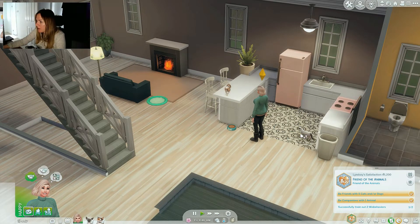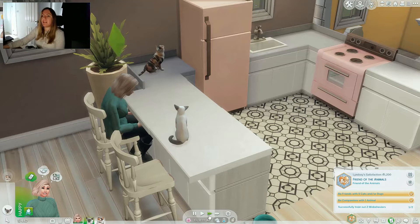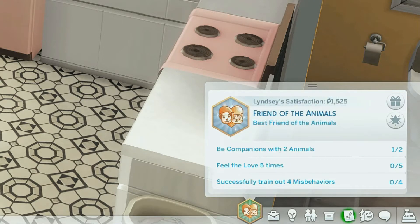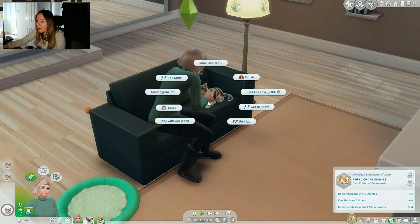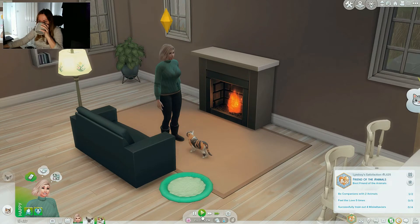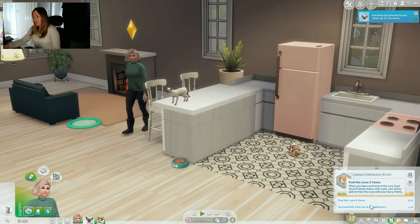Let's go home and see if the cats do anything else we can train out, because I need to train out two misbehaviors. Maybe I'll just lecture them about jumping on the counters. I'm currently trying to lecture them about jumping on the counters. Yay! Two down - we're on to the next stage: be companions with two animals. They're good friends now which means they can become companions. Another one - good. Successfully trained out a misbehavior - we have done one of them.